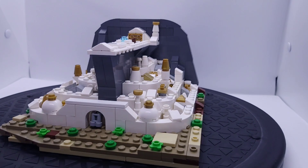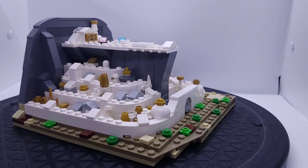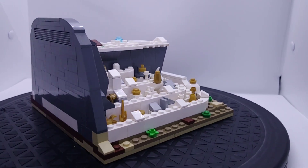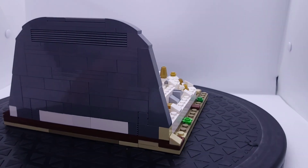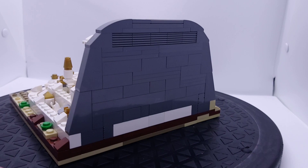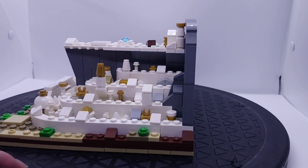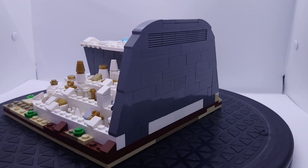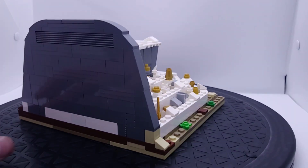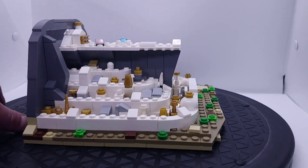Anyway, a better view here. The rock face is just built using a couple of rock pieces that you see quite commonly in a rocky build, as well as a couple of dark gray 1x1 cheese wedge pieces and a couple of 1x2 wedge bricks. I'm really happy with how the rock face looks. And then of course you have the big massive rock in the middle.